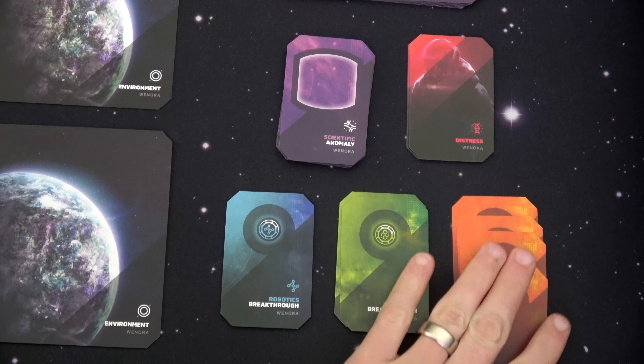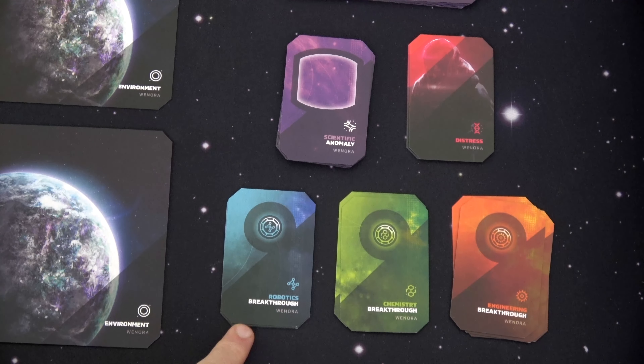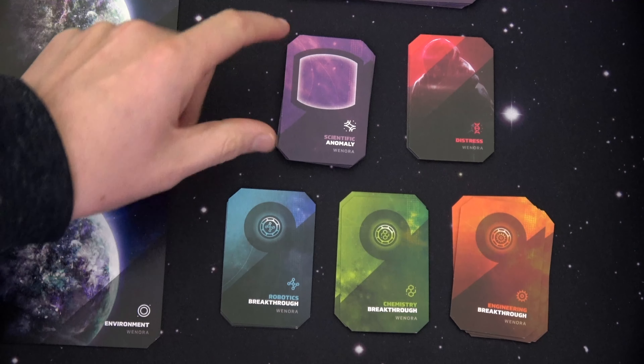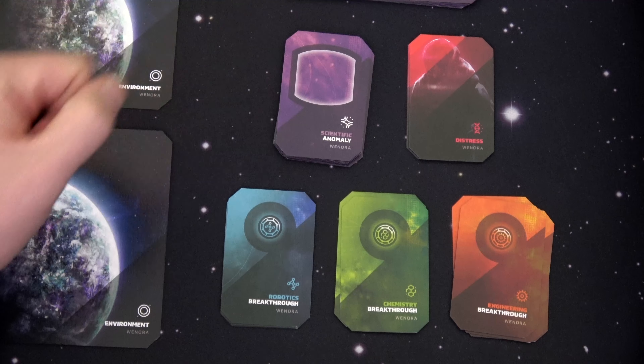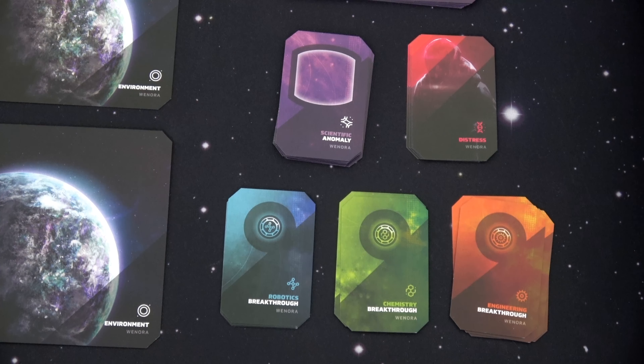Each of the different planets will have different cards for the breakthroughs, but when you play different tasks, these will be the same. You also have twelve anomaly cards — just shuffle those up. Then you grab distress cards equal to the number of players times three, so we have six here. If ever all six are out and you need to gain another distress, everyone just loses one endurance — that's one whole round around the time tracker. So that's not good.